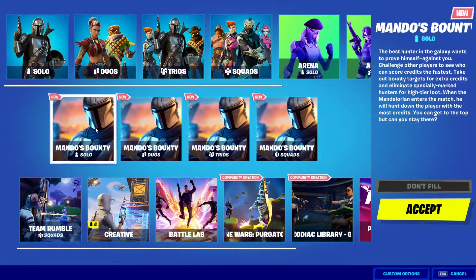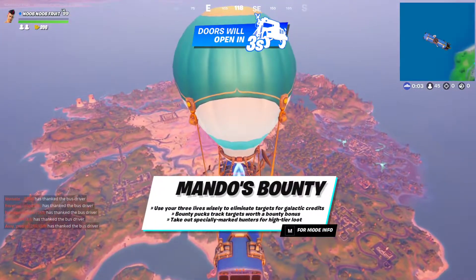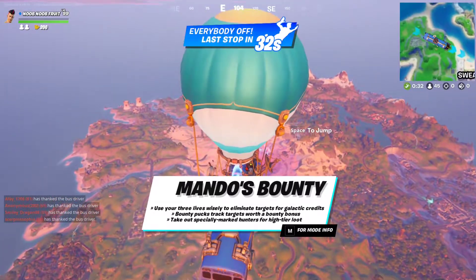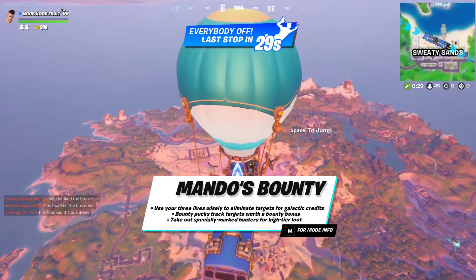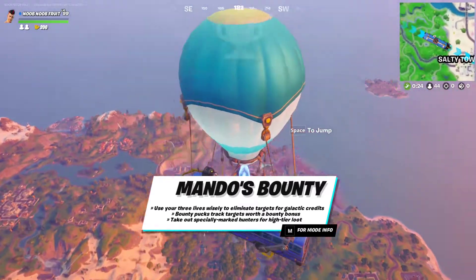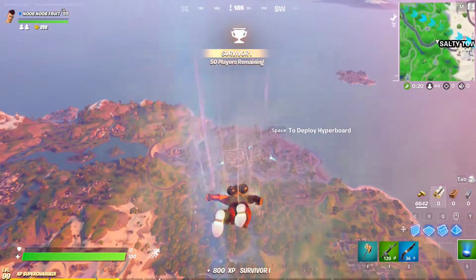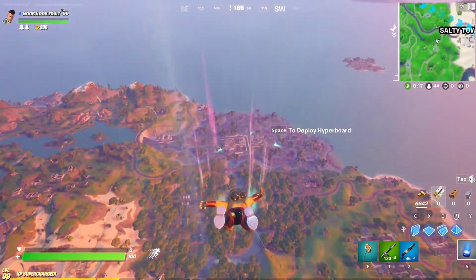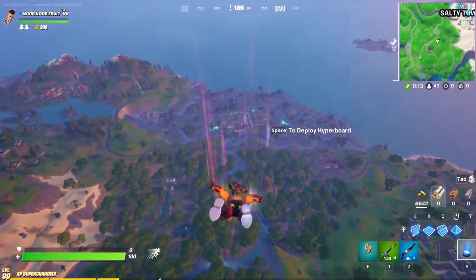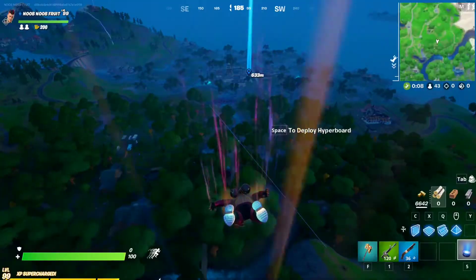I'm going to show you the exact tips and tricks to win. So here we are at Mando's Bounty — use your three lives wisely to eliminate targets for galactic credits. Tip number one: always land at Slurpy Swamp. You need to start with a spot where you know you'll get shields, because you only have three lives, as you can see at the top left. It's really crucial to have full shields.